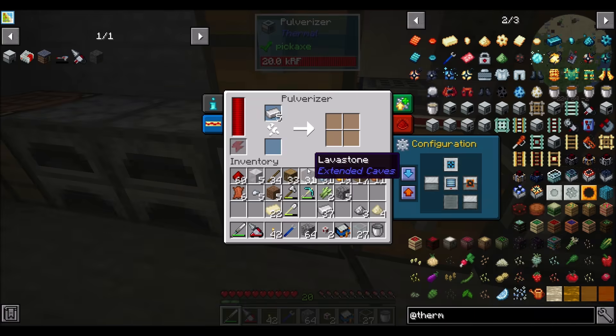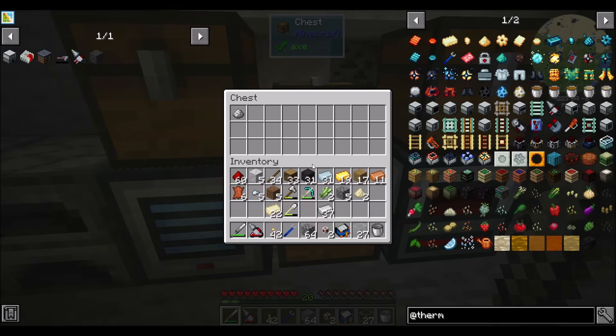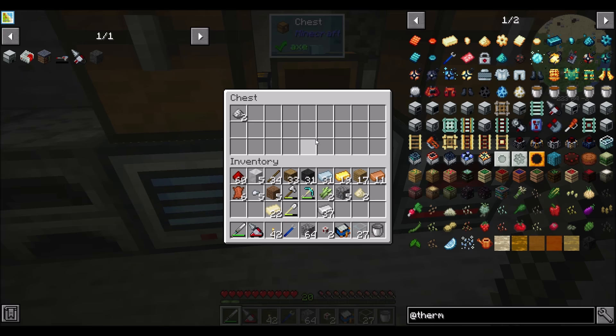Two of you, and you, will get me six Invar. And then we get a little bit more iron pulverized down into dust and we'll get the rest of the Invar that we're going to need.